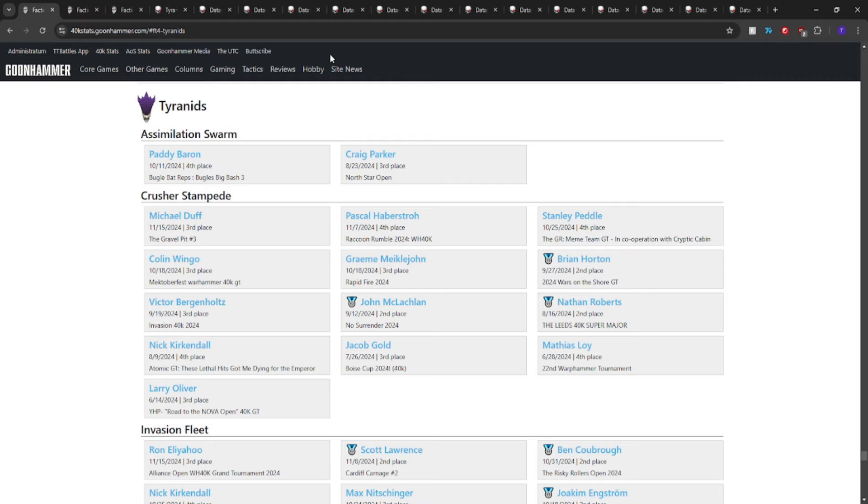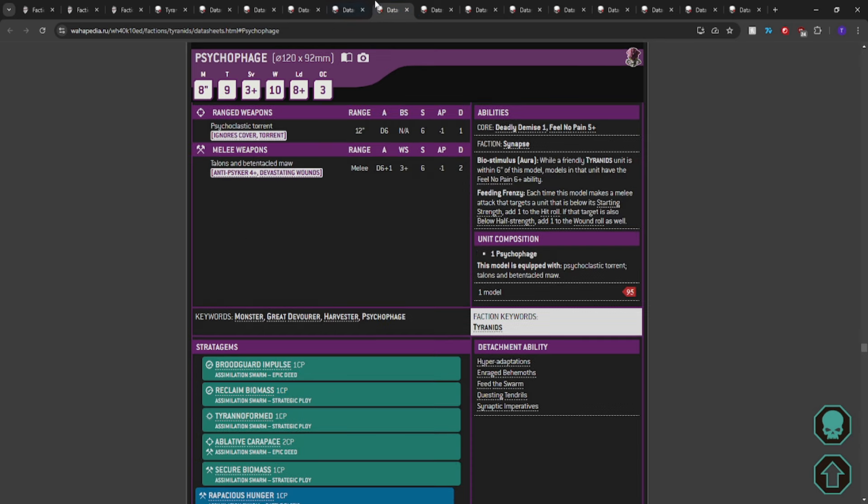Finally, we are remembering — and I'll say this, it was in my last Crusher Stampede video — one of my favorite little pieces: the Psychophage. It is a monster: T9, 3+ save, 10 wounds, 5+ feel no pain on itself. Psychoclastic Torrent ignores cover: Torrent, 12 inches, D6 attacks, Strength 6, AP1, Damage 1. Melee: Tentacled Maw, Anti-Psyker 4+, Devastating Wounds, D6+1 attacks, hitting on 3s, Strength 6, AP1, Damage 2. Biostimulus Aura: while a friendly Tyranids unit is within six inches, they have a 6+ feel no pain.